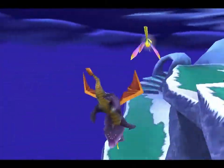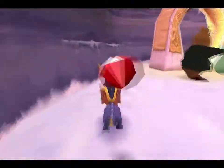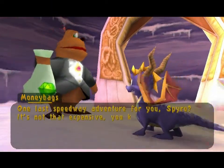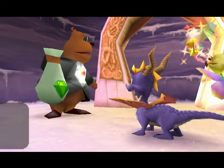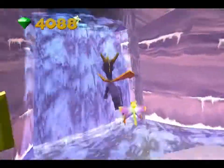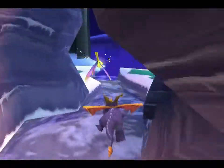Yes indeed it does. So let's go back down and see what this water's about — well, I'm not going to go off the edge because I think that's death. What's up Moneybags? 'One last speedway adventure for you, Spyro! It's not that expensive, you know.' Awesome, 200. 'Sure, you've chosen wisely! A quick dragon like you will win your money back in no time.' You just said that on the last one. But we're not going to do the speedway yet either — there's a gem up there, I wonder if it's possible to do that jump right here. Nope, that doesn't take us high enough.